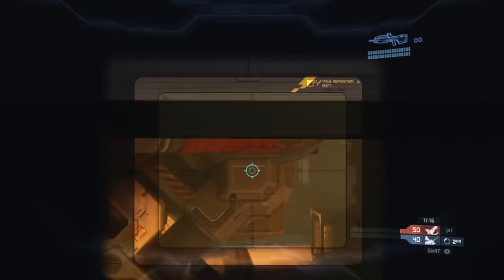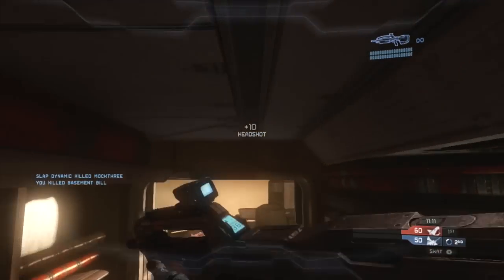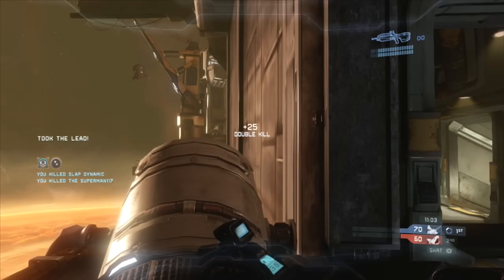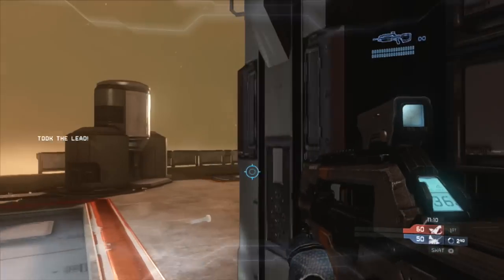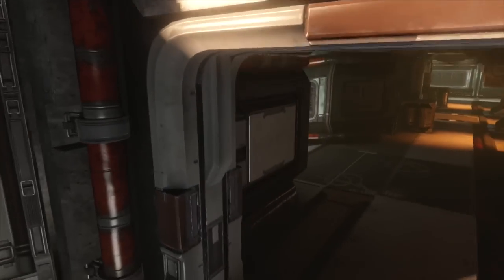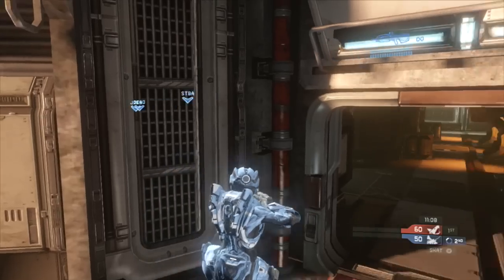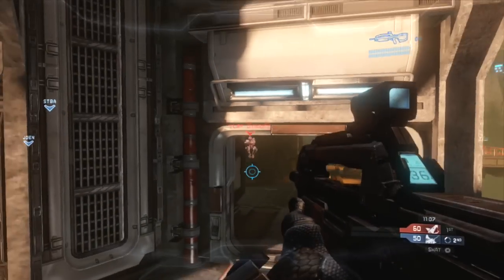I'm actually best at Haven in SWAT personally, but in this specific game I really was using my surround sound headset effectively. Right here I can hear this guy's footsteps — I know he's behind me. When I look, there are no blue arrows near me; those are all across the map. Nobody, as far as teammates, is near me. I know this is an enemy player, so I turn and kill him.